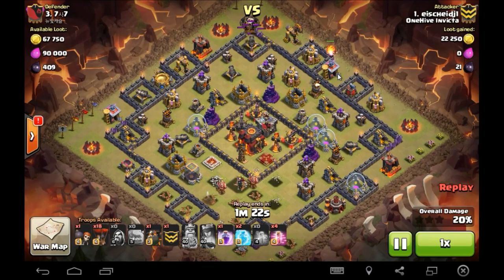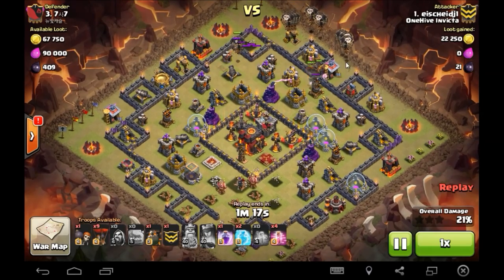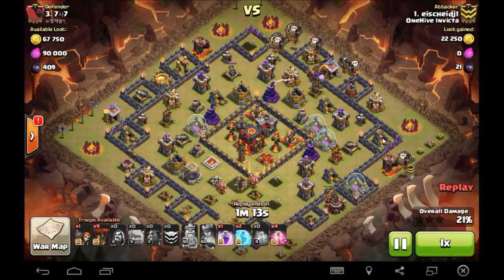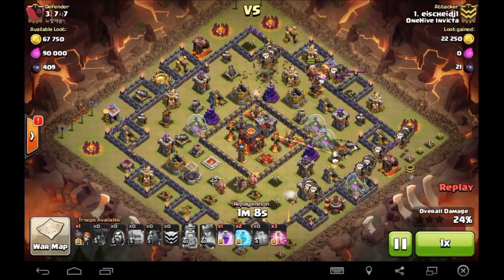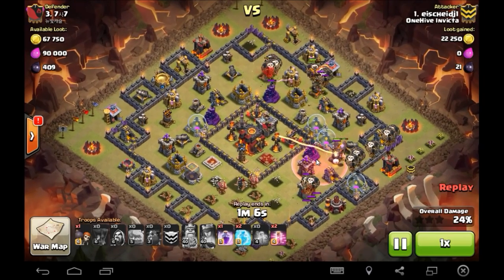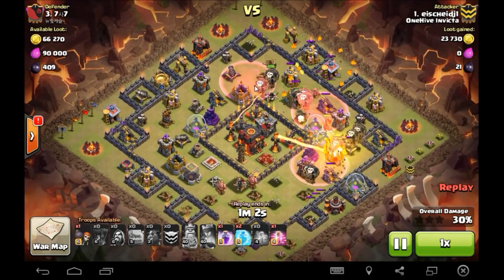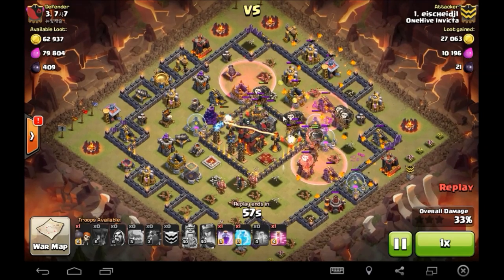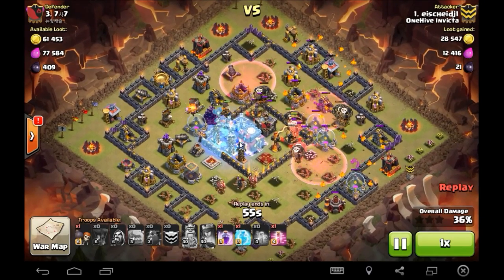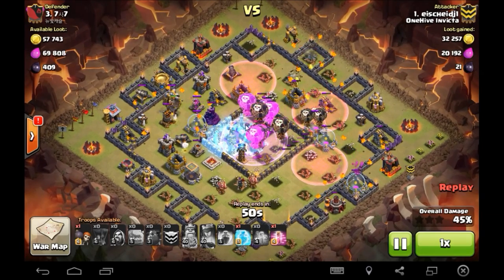Two hounds in on that first air defense. A few more balloons kind of scattered around, clumped a little bit up here — no big deal. Same thing on the next air defense down here, a few balloons for each defense. Here come the haste spells — drops a few in a bit of a horseshoe. The balloons go to the crossbow, which is a bit off on that haste, but if it was right there it would have been perfect.